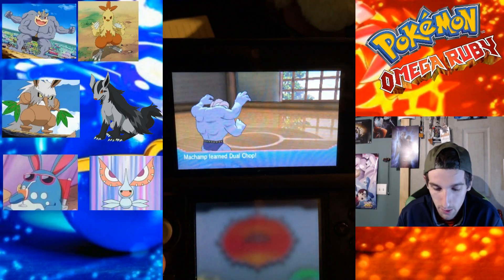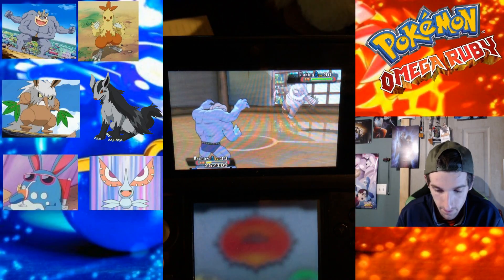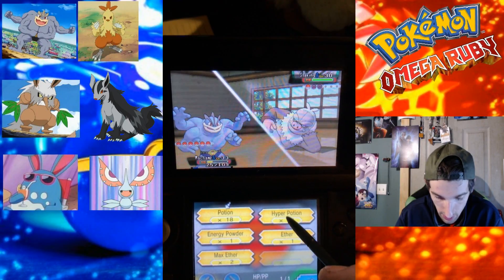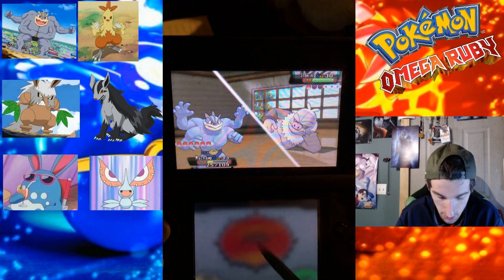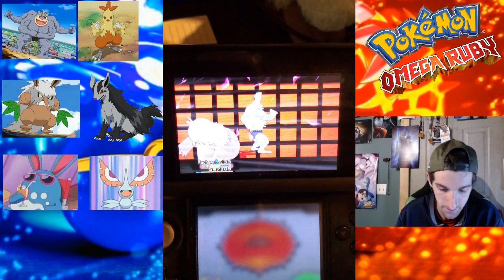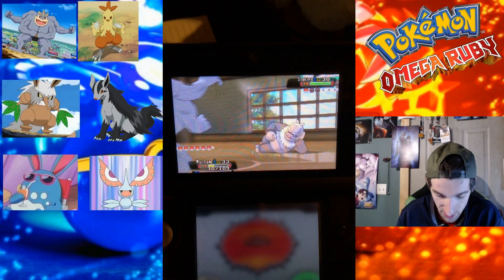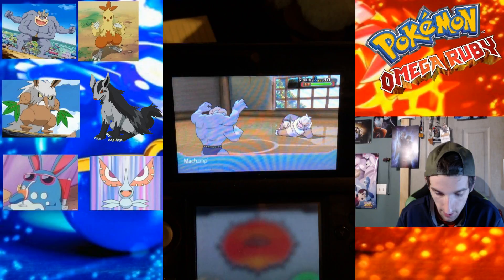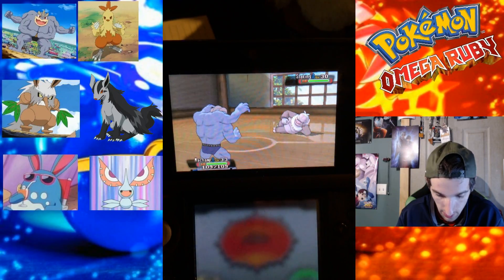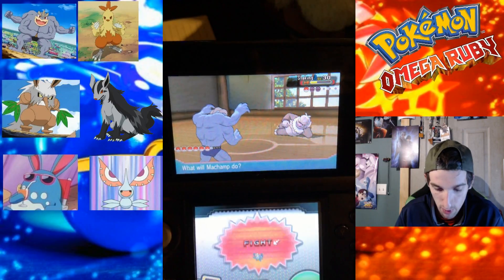I feel like Seismic Toss used to be based off weight — I really do. Another Slaking — his ace, level 30. So we're not too overpowered, which is good. Using a Hyper Potion on Machamp to pull us back to full health. Oh my god, this is bad! He outspeeds us — okay, that did nothing that time. He probably will use a Hyper Potion — no, he didn't! We just beat Norman!